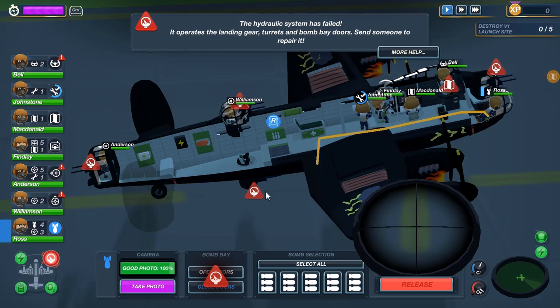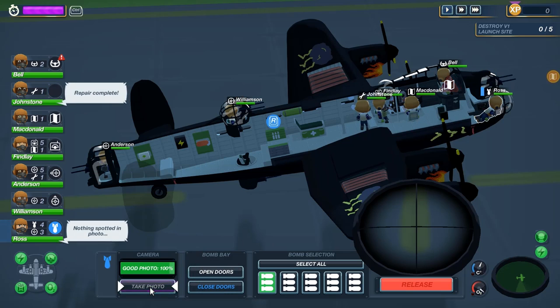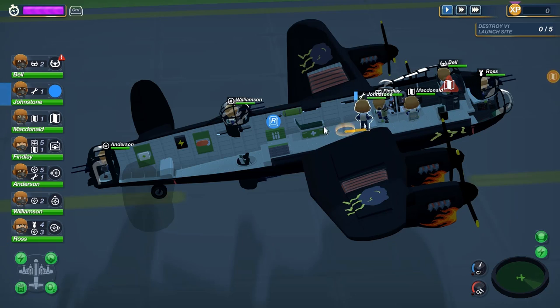So let's show you this — this is the bomber position. Before, he was in the gunner position; now he's in the bomber position. So you would open the doors, you would arm the bombs, and then you would release them. I could do that right now — it wouldn't do us any good. I've also taken a photo; it hasn't done us any good. Believe it or not, this is not good intel.